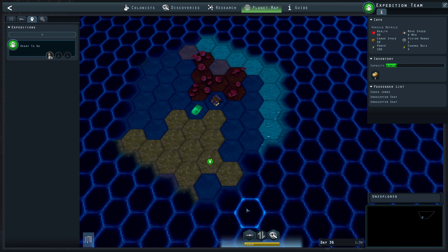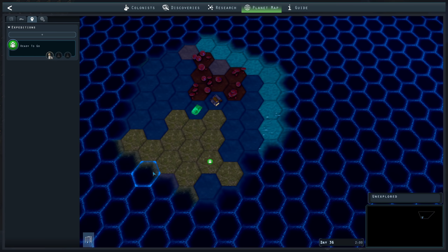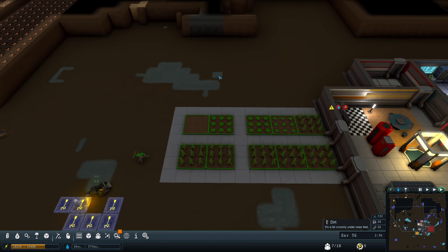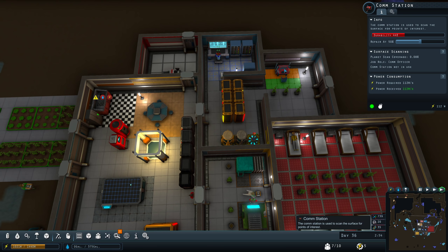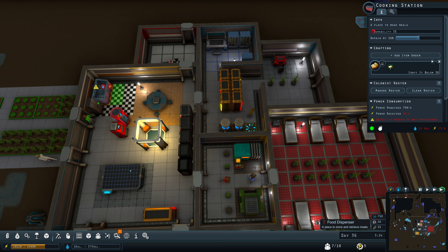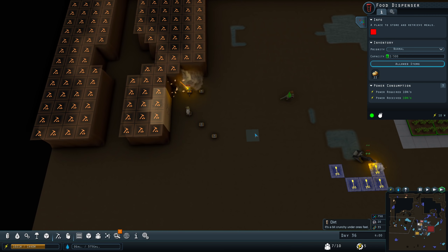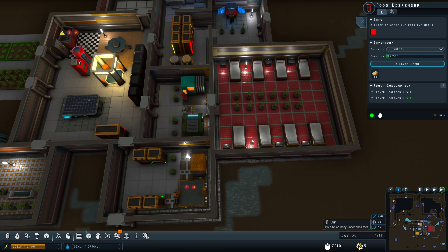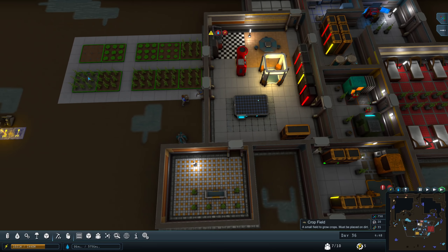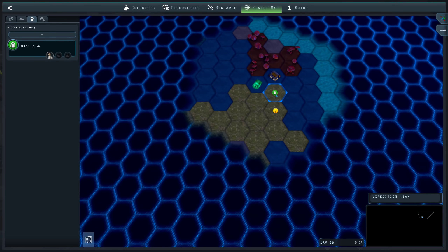My expedition is ready to survey — we got wheat thorn and some more biosamples. The comm station's been broken down so there's no more things to explore up there. The cooking station's broken as well. Wheat thorn is one more type of crop that allows us to grow flour — or alien flour, whatever you want to call it.